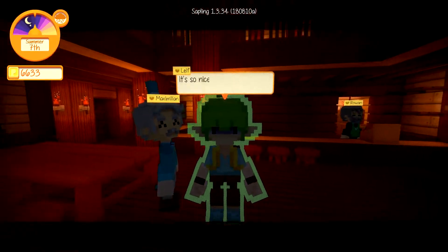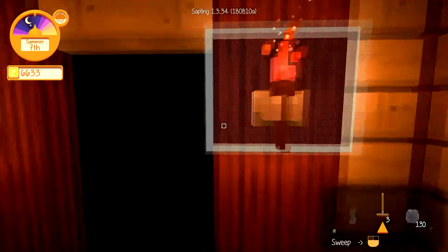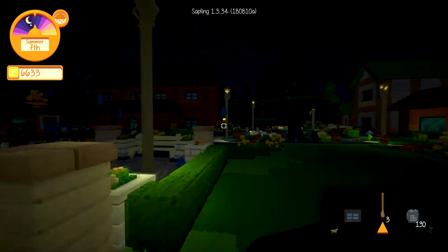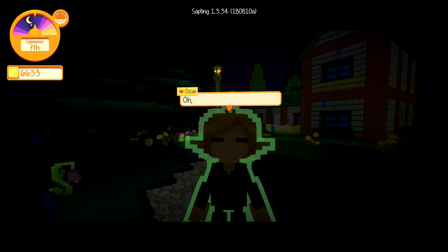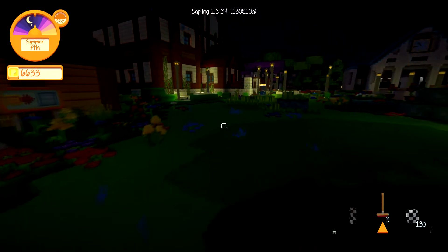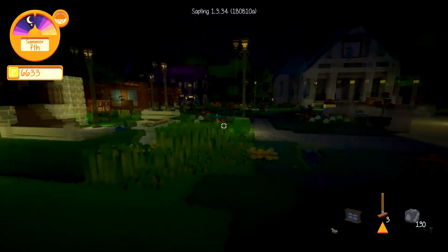Leaf! Take a broom. Maybe we talk to Oscar again and tell him we talked to everyone but nobody wants a broom. Sorry Oscar. He might be like, 'talk to these people.' Hi Oscar — to Alyssa, Rowan, Farm Fam, Leaf, and Rhea too. See, Leaf didn't take the broom. I don't know what to do — I'll be back.